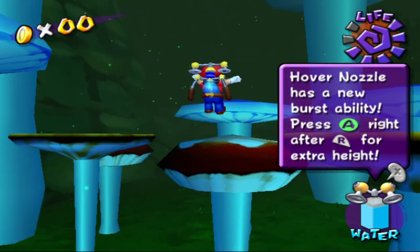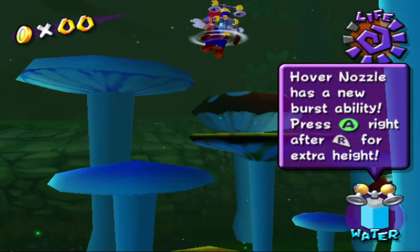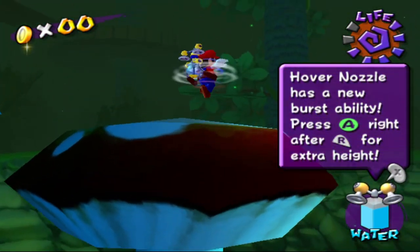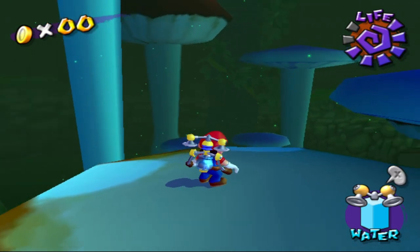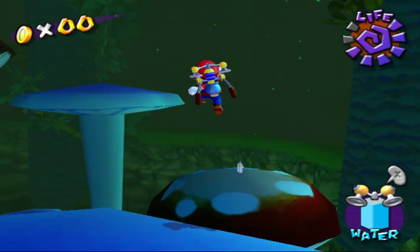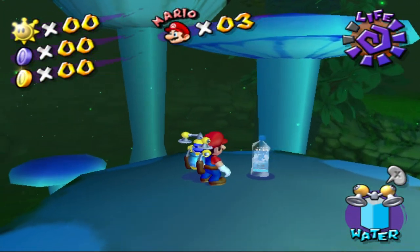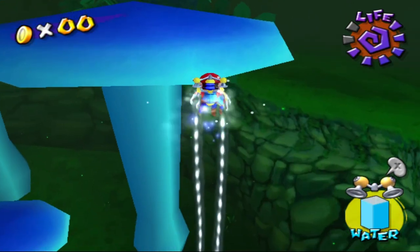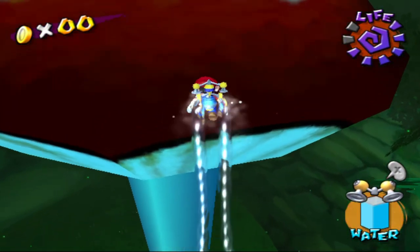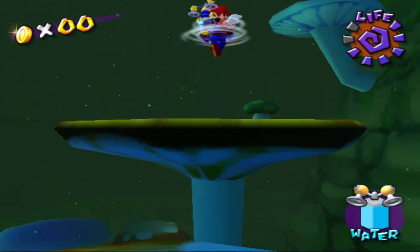That was a funny mushroom. Hover nozzle has a new burst ability — press A right after R. How high can I go? This gives off like co-carry vibes. Oh — water. It's Fiji water! That's hilarious. Adding a real life product into the game — that's worth points.